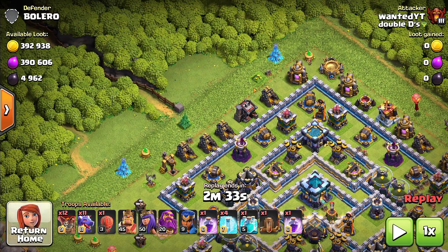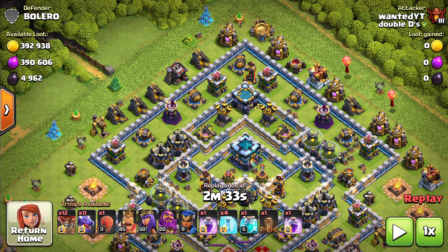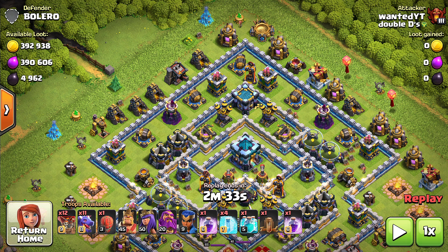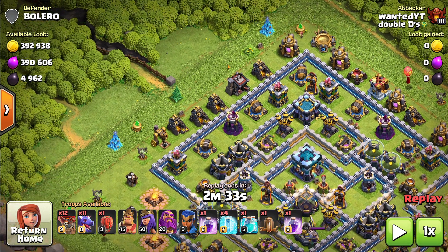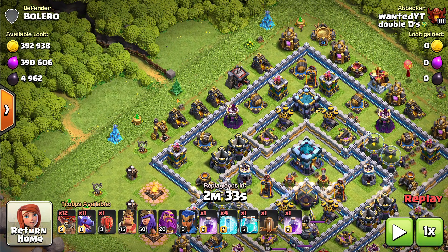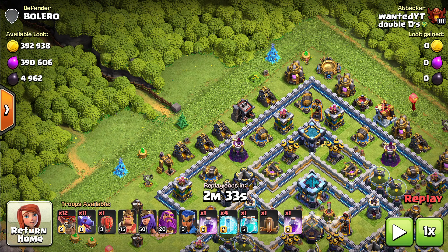What I did first is I put my champion down at about 11 o'clock — she jumps the wall, takes out the archer tower, the cannon, and gets one of the air defenses. Then I put a king and queen down to help with funneling, and after that I put a dragon at 12 o'clock and a dragon at 9 o'clock to finish the funneling. Then I lay the rest of my troops down starting with the dragons, the stone slammer, and about a second later I put the balloons down and the warden down.